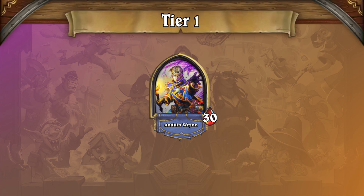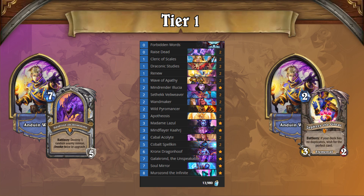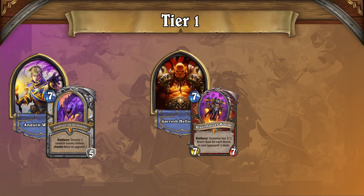Priest makes up the top two decks of the current format. While the nerf to Alicia might have slowed her down slightly, the archetype is still well-rounded enough that it continues to overperform most decks on ladder. The deck at the very top is Galakrond Priest — the more consistent version of its Highlander counterpart, thanks to the ability to run duplicates. Galakrond Priest is one of the better decks against Animal Druid, but Bomb Control Warrior can be problematic due to consistent damage and pressure.